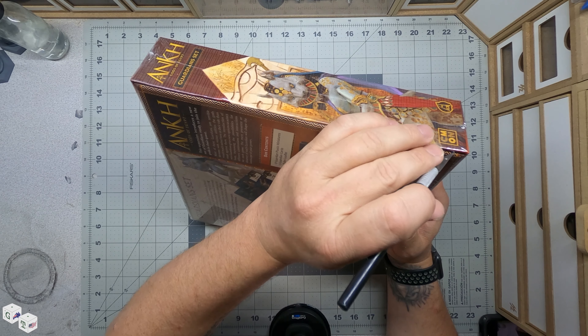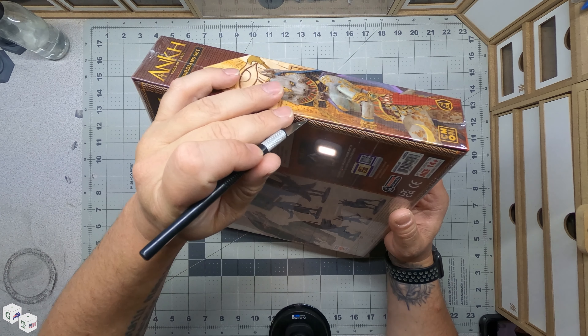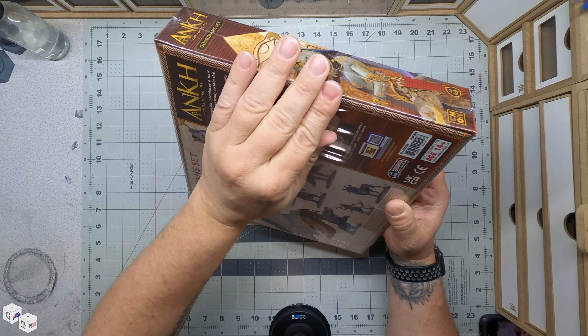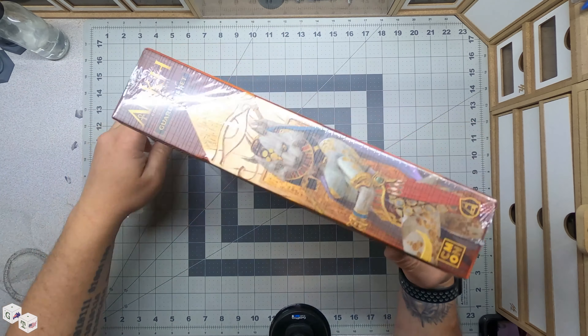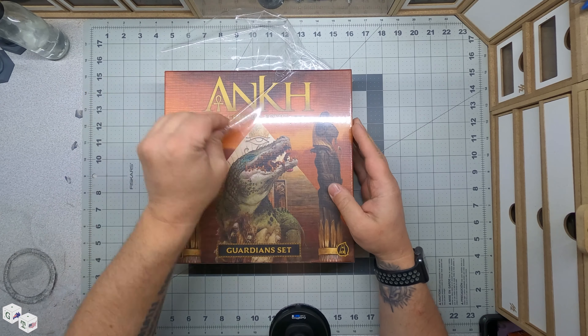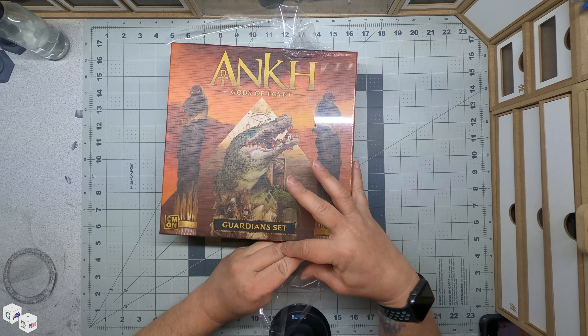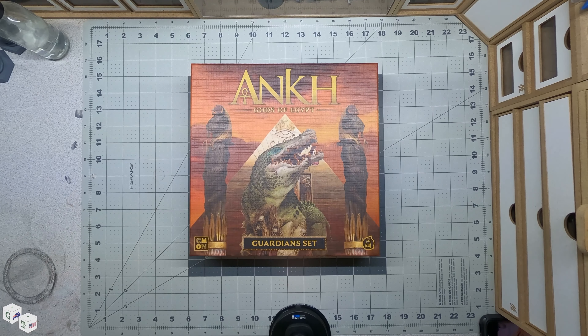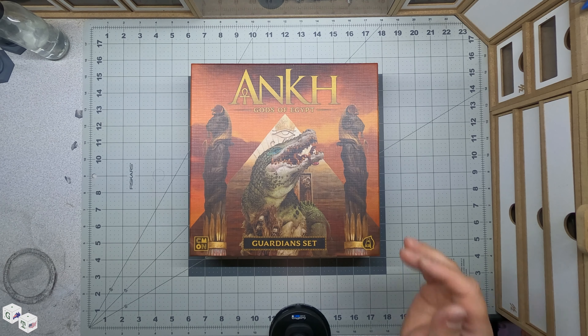So like the Pantheon where you got more gods, the Guardian set is more Guardians. Guardians are — I'm guessing — they're to stop you from becoming the god. Find out after I read the rules.